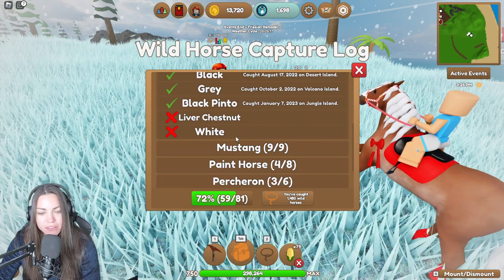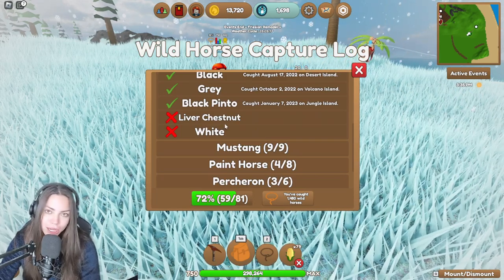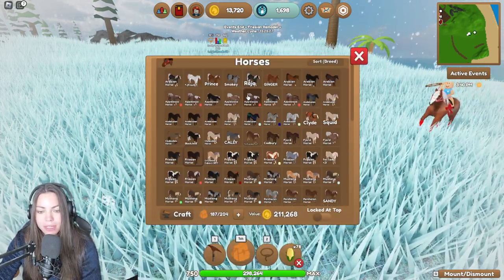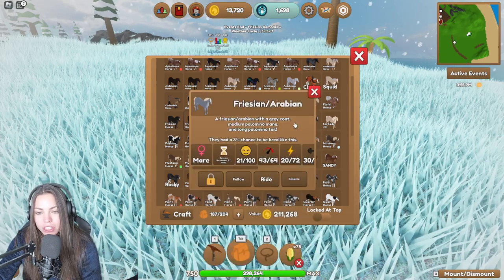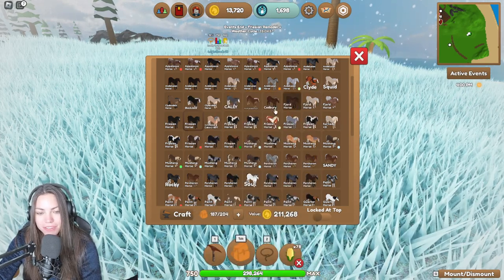For Frisians, I have two left to get. The liver chestnut, which I still don't have, and a white — so I haven't been able to collect those two yet, which is a slight pain. But that's okay. If it was so easy to get stuff, it wouldn't be as fun, would it? So that's not a purebred Frisian. That's not a purebred Frisian. Nothing is a purebred Frisian anymore.